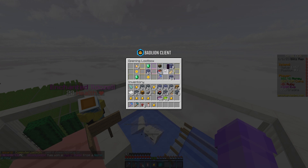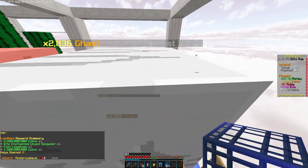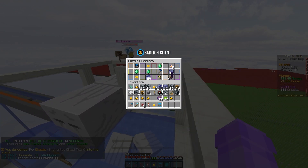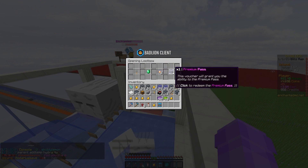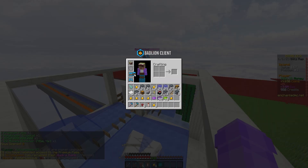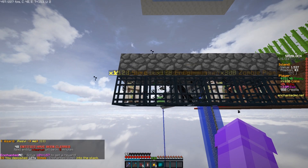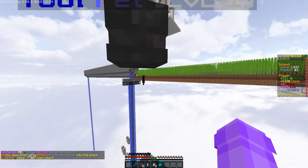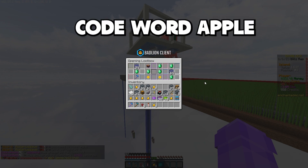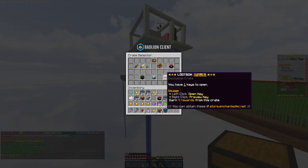Opening the remaining crates — oh my god, so many spawners, that was probably the most insane loot box I've gotten. Plopping those down: 64 more gas. We also got enchanted leggings, a premium pass, money boosters, and a key-finder crystal. Redeeming the premium pass and equipping the enchanted leggings. We're really shooting for island top number two — the boys say we can actually beat them, so I'm doing everything in my power to make that happen.